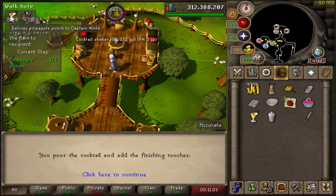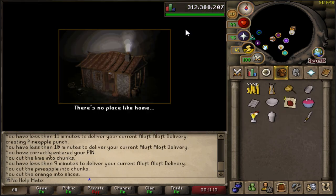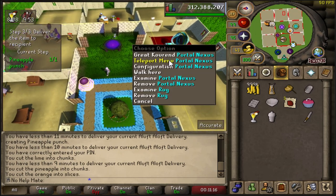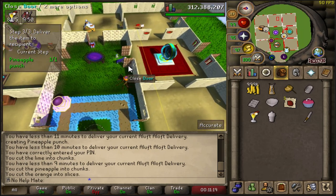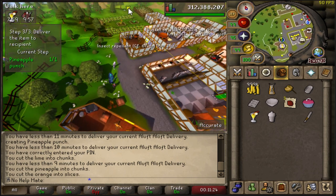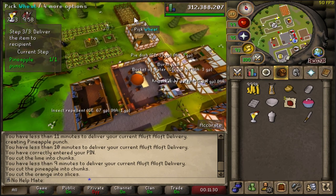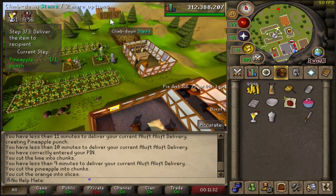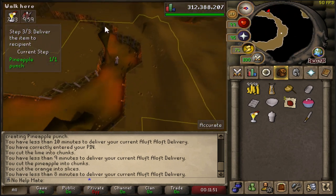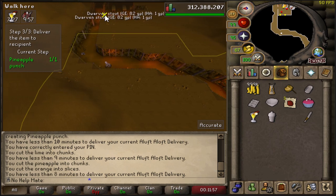Now we have to deliver it to the same guy. The easiest way to get there is if you have a construction cape or an easy way to get to your house. For me I just use my house, go to Catherby, and I can even drink from my stamina pool. It's obviously better to do this when you have a higher level account - if you're lower level it might be a little difficult to get around. But later on, when you can make the profitable items, this can be good. It's kind of funny that I got this step back to back.